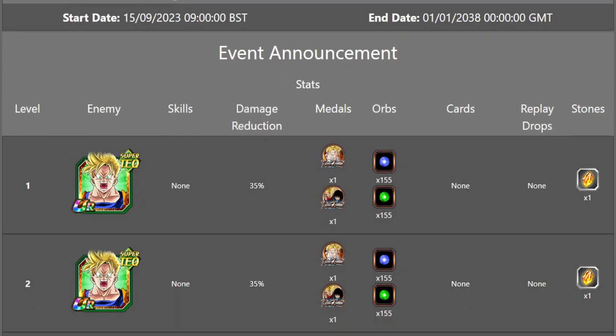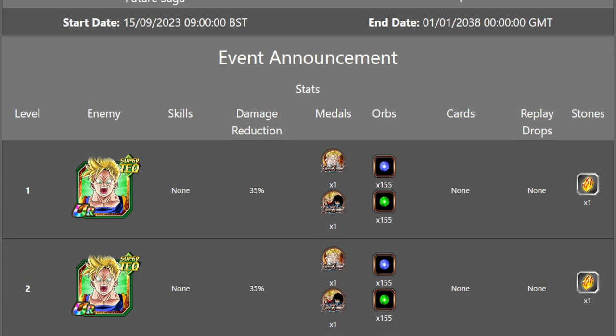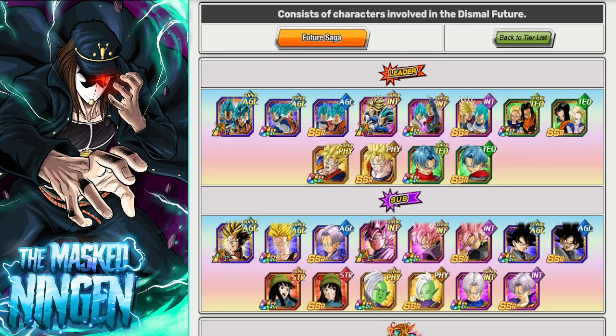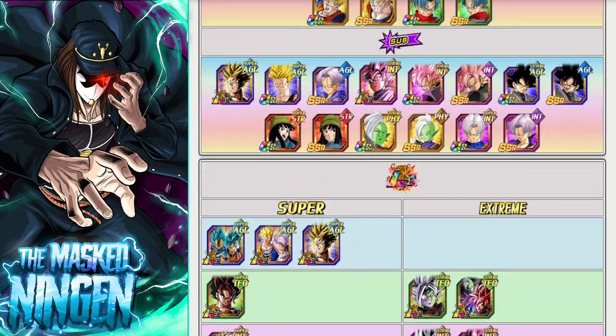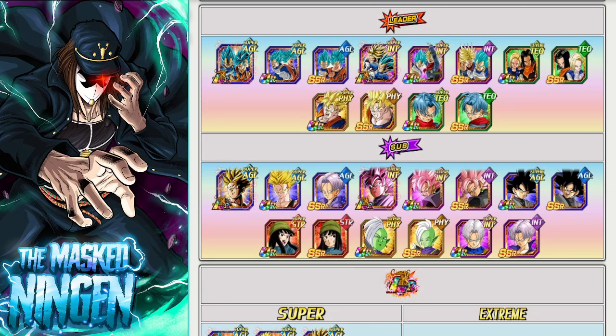The specialist category is Future Saga, which is a pretty big category. We'll be excluding all STR units and super AGL when considering the best units, with one exception I'll mention. As always in my team building guides, I'll go through my top picks and honorable mentions. If there are any units I miss, let me know in the comments. If you find the guide helpful, hit that like button and subscribe if you're new.